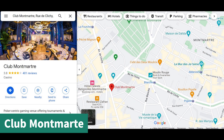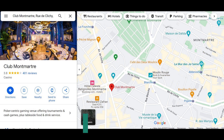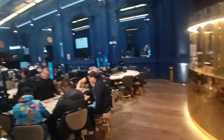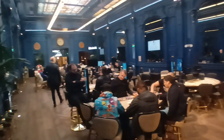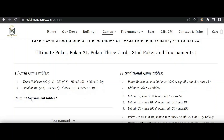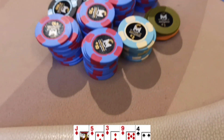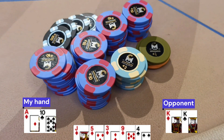The first casino I visited was Club Montmartre. You can take a look at the website and the stakes that they offer. The important thing to note is that they only open at 4pm on weekdays and 1pm on weekends. It has free entry. I was there on a weekday and there were 3 tables of 2-4 running. I played for 3 hours and managed to make a small profit of 600 euros.